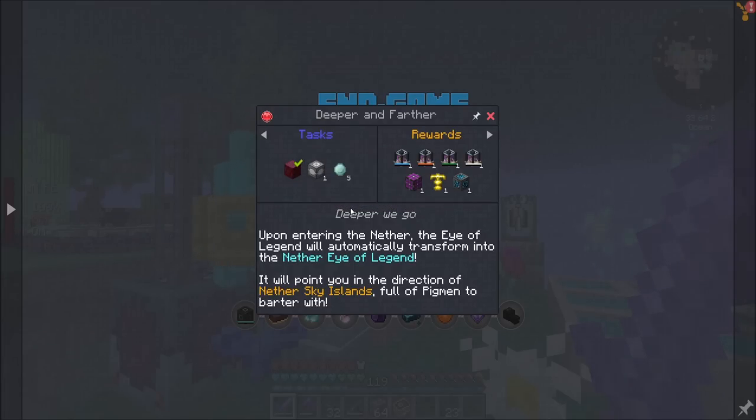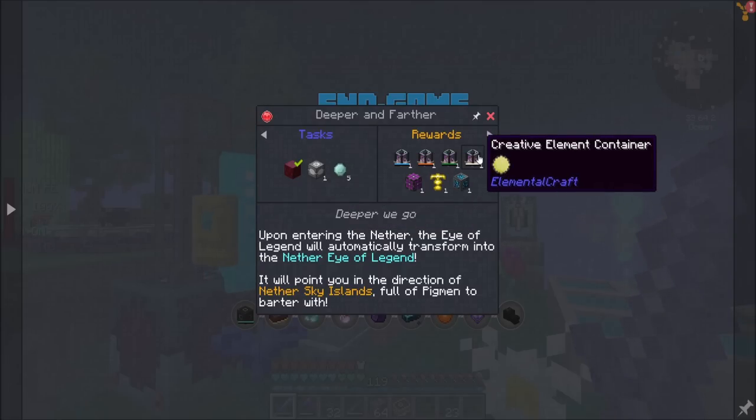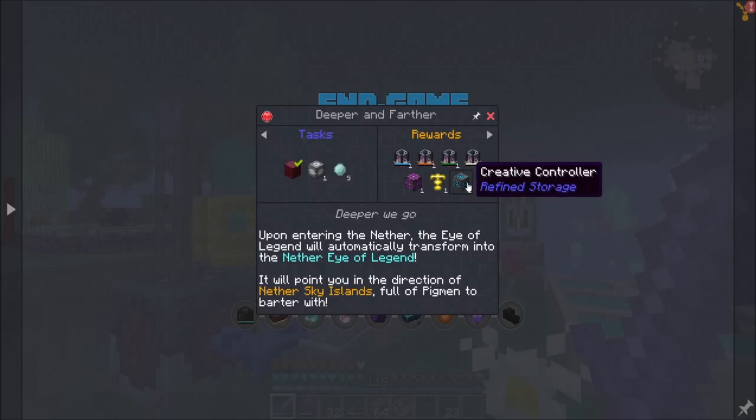Deeper and farther — we need that. Five plutonium pellets, that shouldn't be a problem. And then we're going to have unlimited creative — a creative energy cell. Those are all nice.